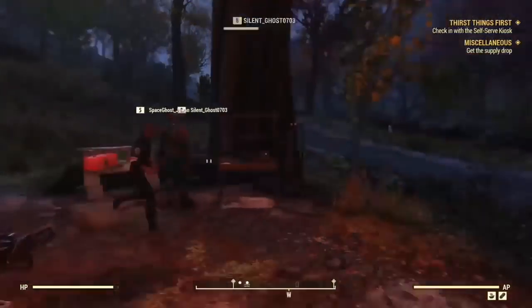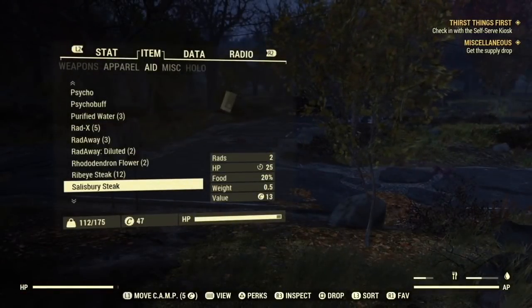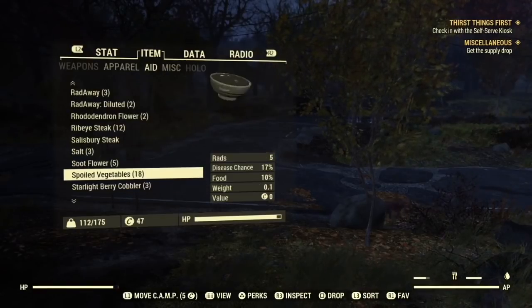If you want to see if something is spoiled or not, open up your items from your Pip-Boy. Go to Aid, then go down to the S's and go to Spoiled.